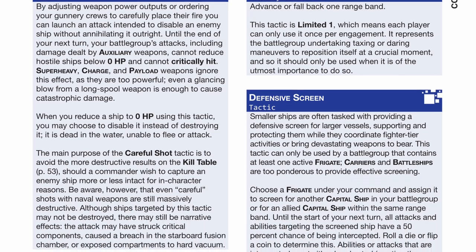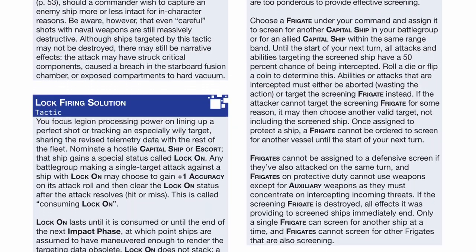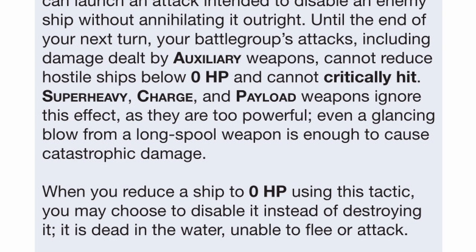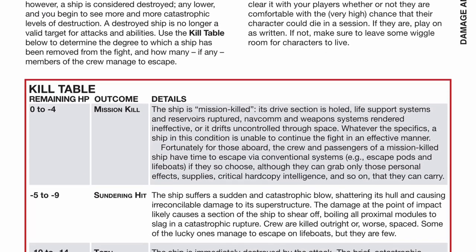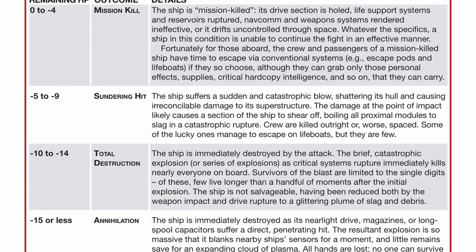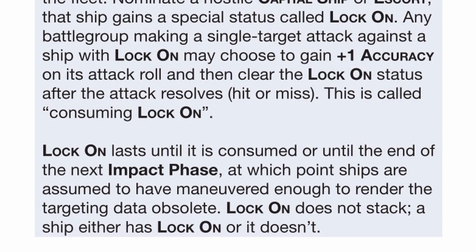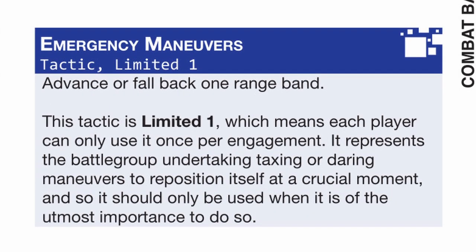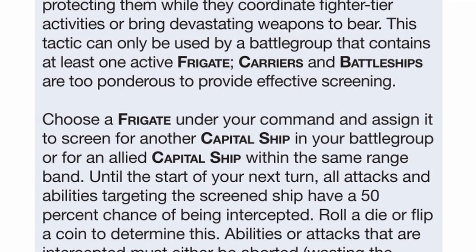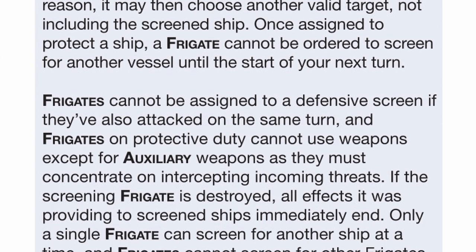Tactics, on the other hand, is used for everything else. The following are basic tactics options every battlegroup has: careful shot, which lets you disable the ship instead of blowing it into atoms — because this TTRPG has a final damage table to determine how vaporized a ship is, in case you want to keep it intact for story reasons; lock firing solution, which is just Lancer's lock on in battlegroup; emergency maneuver, which is a limited tactics that can move your ship; and finally, defensive screen — you know, the thing frigates do. If you want your battleship alive, I recommend this tactic.